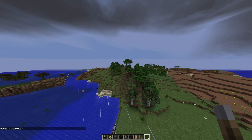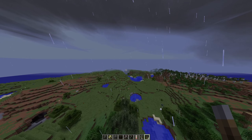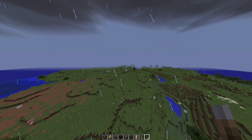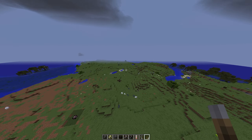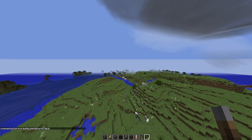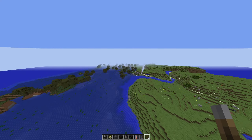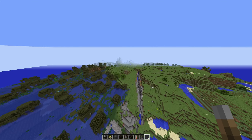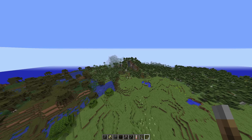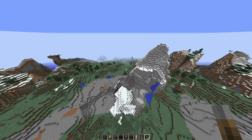We're gonna try out the sandstorm now. I don't know if I'm going to be able to find a sand biome, but we're just gonna try to go find one — I want to see the visibility. Let's just spawn a sandstorm in the middle of a plains biome and see what happens. It didn't work — you can only spawn sandstorms in sand biomes. I guess we're not gonna be able to do the sandstorm for this video.